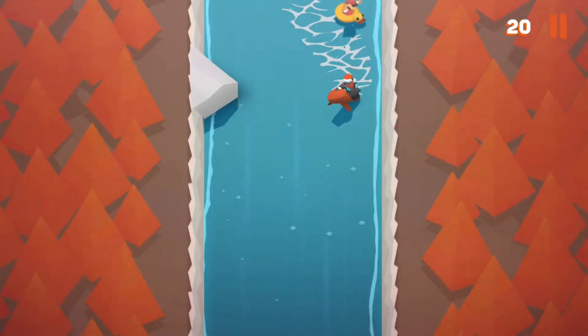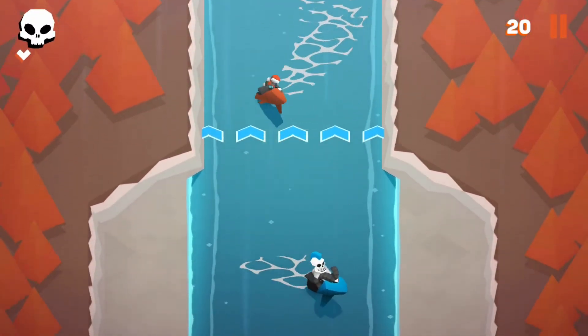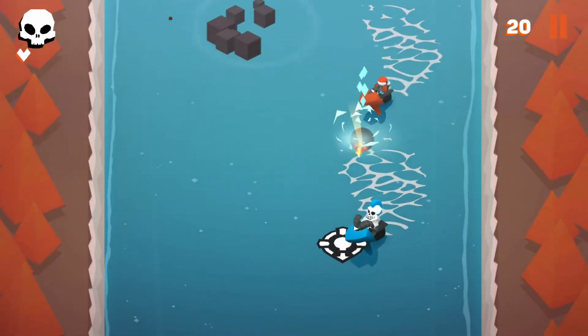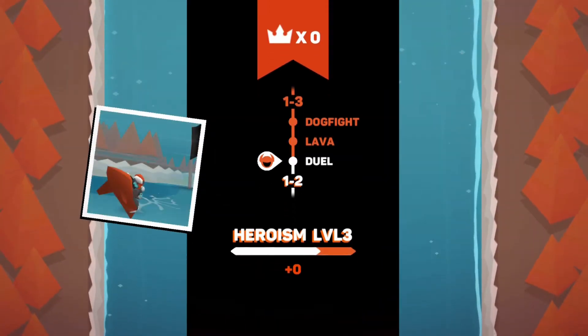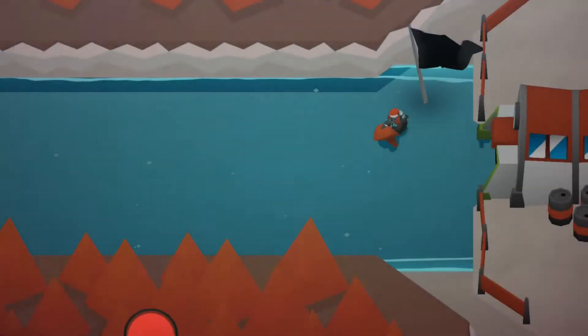Even though it looks like an endless game — well, it is an endless game — but it's actually divided into levels. So we get these different types of challenges. Right now we have to avoid those bombs. We're at the dual stage right now, at 1.2, so kind of level 1, world 1, and then level 2. And we have to defeat this dual here to move on.